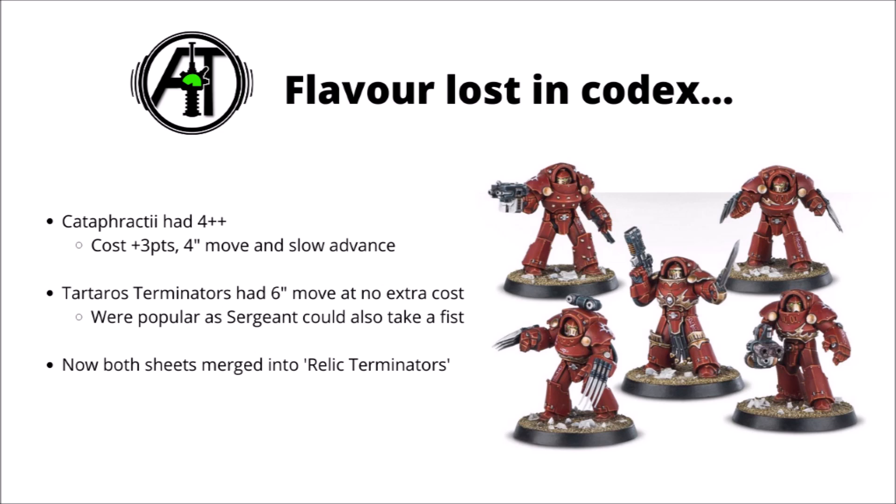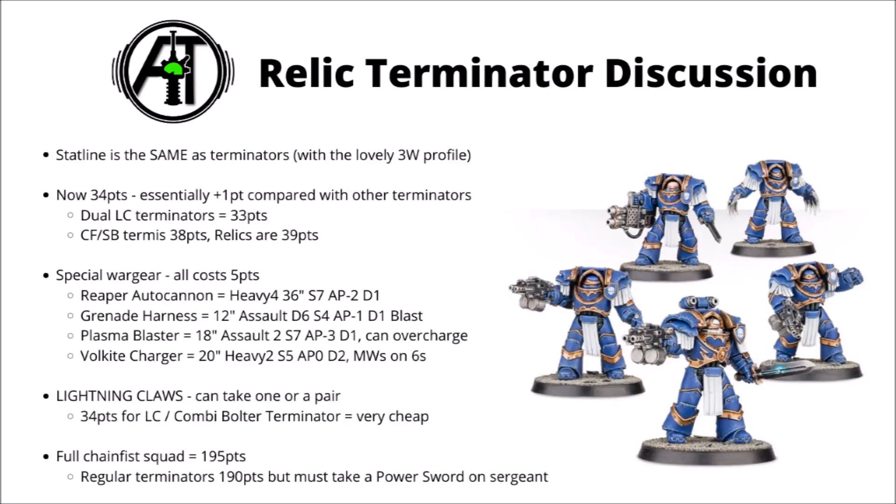In the new codex, they've unfortunately been rolled into the Relic Terminator squad, which means rules-wise there's now no difference between the two models — no 4-plus invulnerable save, no extra movement — so the only advantages and disadvantages they have against Terminators is the gear they have access to. Their stat line is now essentially the same as regular Terminators, and despite the loss of flavour, I'd still say they're stronger overall — jumping up to 3 wounds is just a whopping survivability boost, and they are looking better than ever to field in a competitive army.